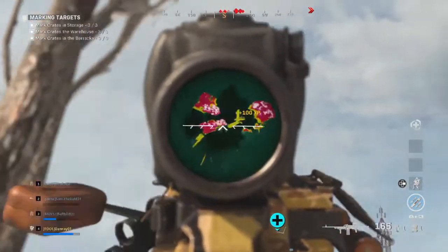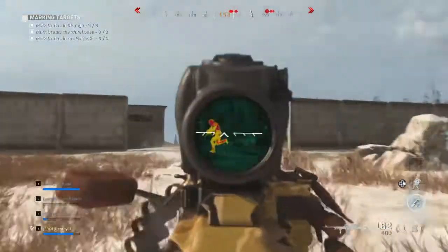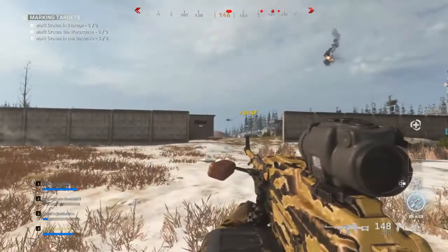Before you do that, when you get into the warehouse, the last hind is going to spawn — you want to take that thing out. It's like an ex-wife, it is so annoying.